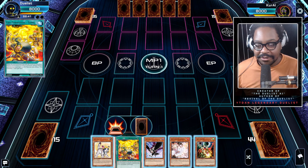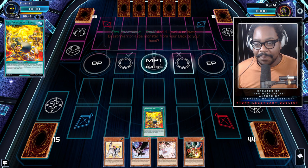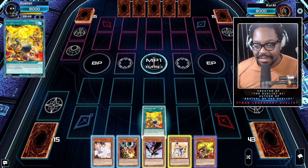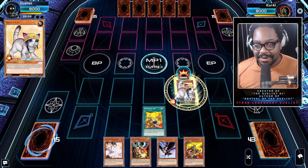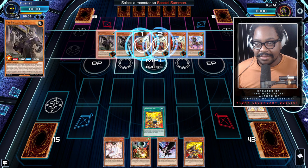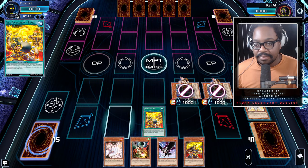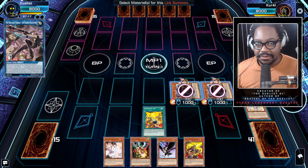First, we'll use Fire Formation Tenki to add Brotherhood of the Fire Fist — Raven. We do use that card to go get Tenki, but that's not the play we're on right now. We're going to summon Rescue Cat, activate the effect, and put out two Tri-Brigade Kits. Link two into Blossom.